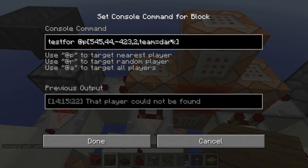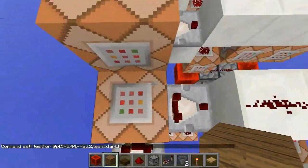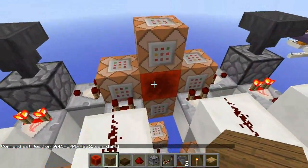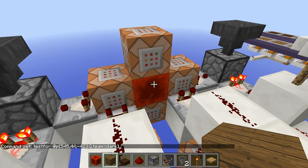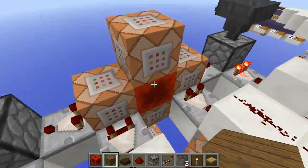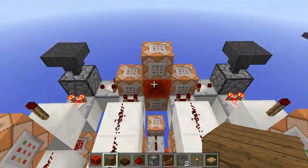We've got these test-for command blocks here and they're constantly being powered. But the great thing about this is, because it's replacing and deleting this redstone block in the same game tick, it doesn't send any information to the client. So there's no lag.